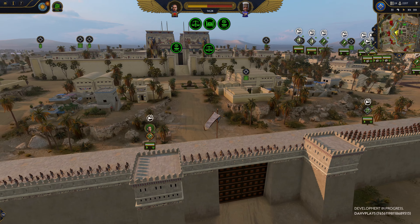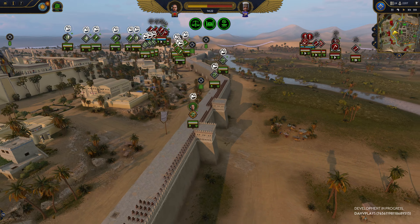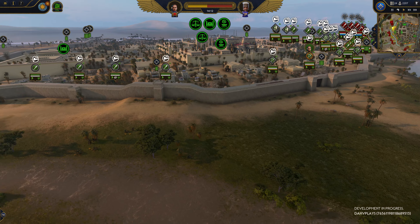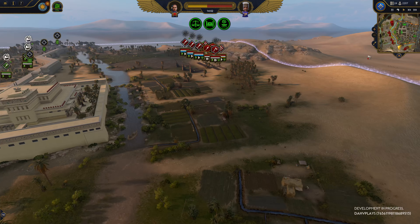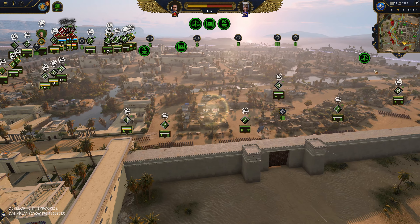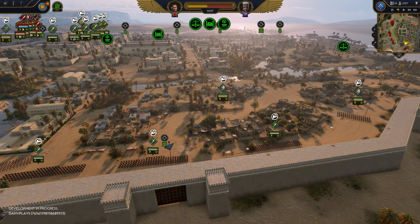Alright, enough hints — time to get to what I consider to be already the best aspect of Total War Pharaoh, which is sieges. You can see by looking at the mini-map here, and just overall by looking at the massive amount of space being utilized, that proper sieges are back in Total War. This map really reminds me of the epic maps of Rome 2 sieges. Warhammer sieges are one of the worst parts of that game, and I'm very happy to be back in command of a properly sized battlefield like this.